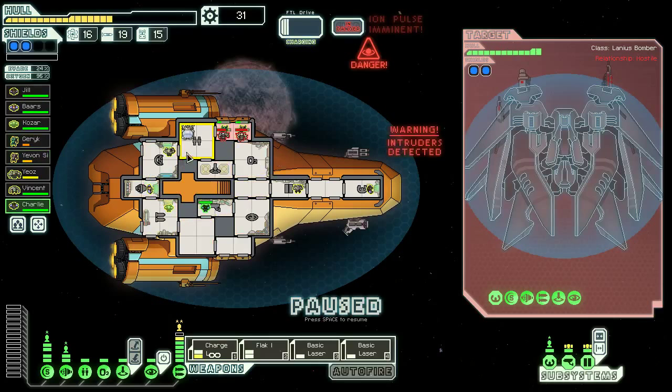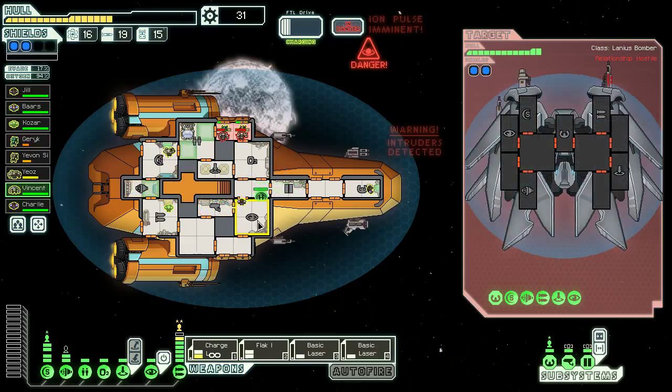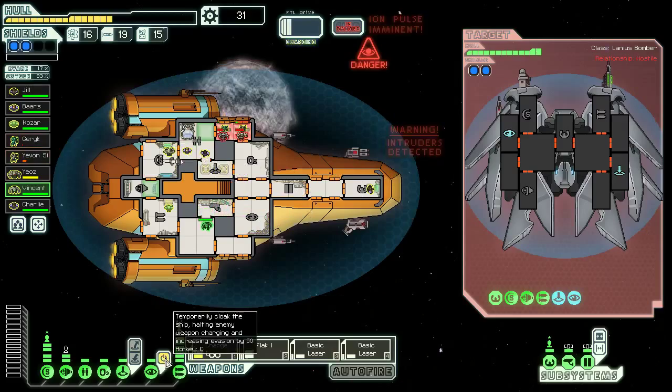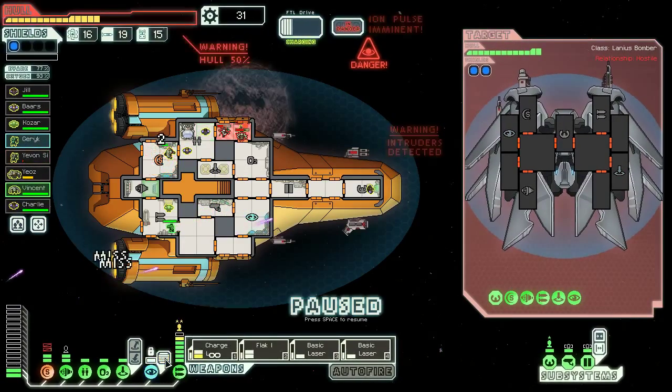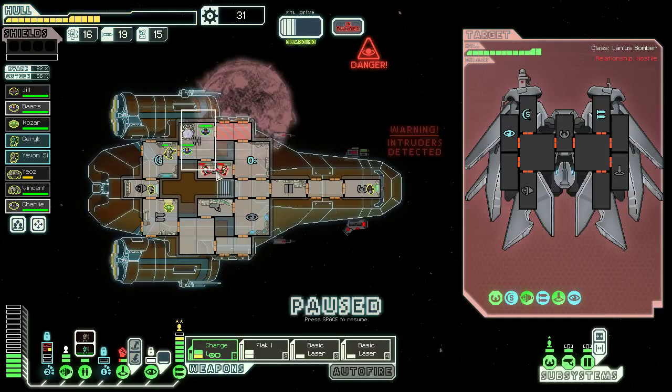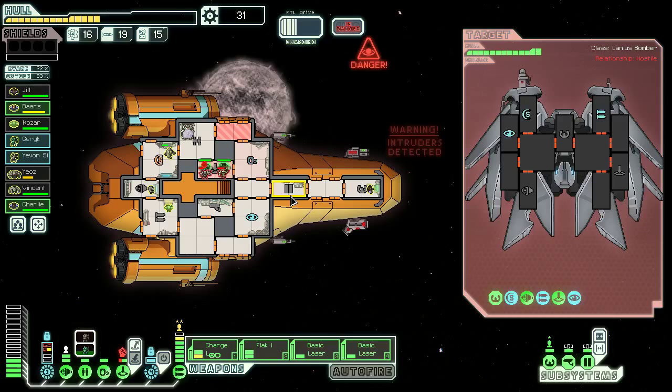We have to make sure they don't depower our clone bay. Sensor person and probably engine person as well — I'm going to send you into the clone bay, you're going to be like our last stand. Should have cloaked — very much should have cloaked. We'll cloak now and that will help. Oxygen has gone out, that's really good. Our teleporter is broken. The faster we fight them the better.